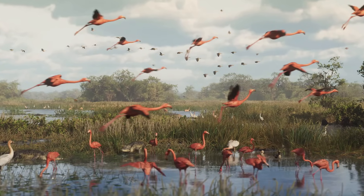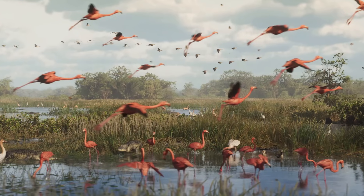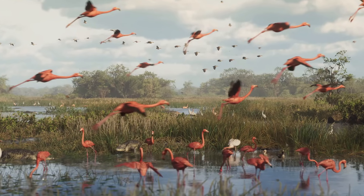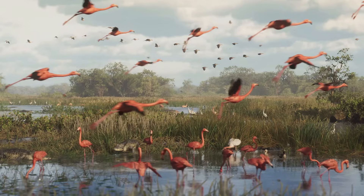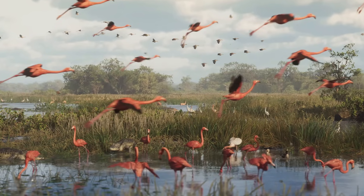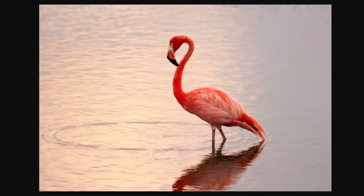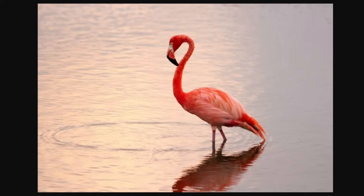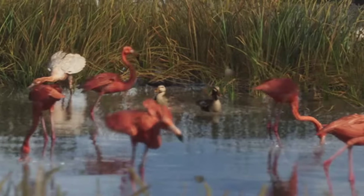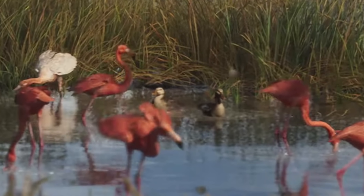Then we have this massive shot of what I'm assuming is the Everglades. The most obvious animal is the flamingo — we can see a bunch of them just chilling out, some of them flying. Flamingos are found all over near Miami, so you're going to see a lot of them. If we zoom in behind the flamingos, you can actually see some ducks just chilling out in the water as well.